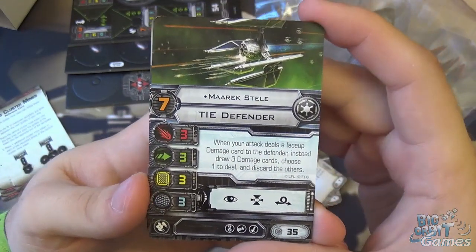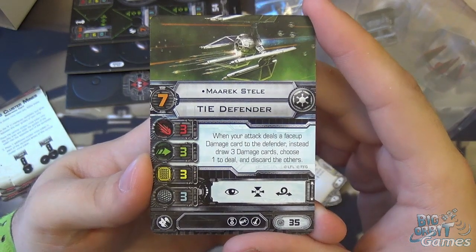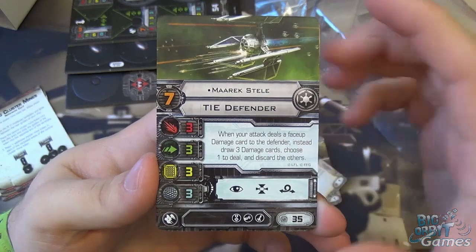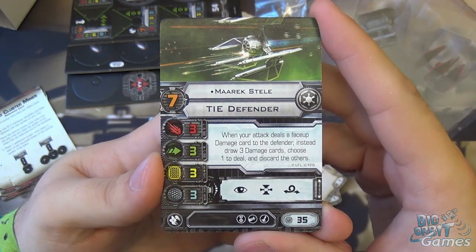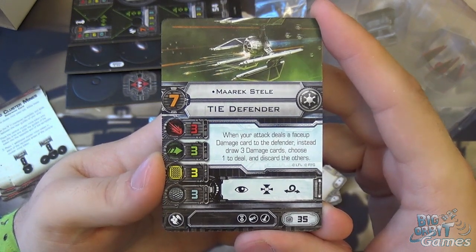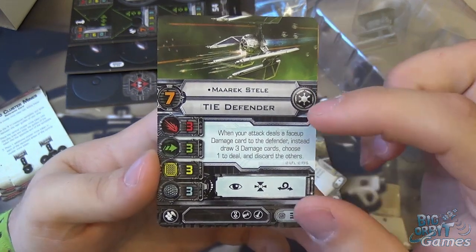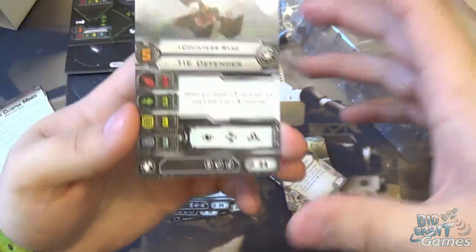On to the TIE Defender. First is Marek Steel at pilot skill 7, stats 3-3-3-3-3 across the board — nice and even. Actions are focus, target lock, and barrel roll, with elite upgrade, cannon, and missiles. His ability: when your attacker deals a face-up damage card to the defender, instead draw three damage cards, choose one to deal, and discard the others. That is a very punishing ability — some people are keen to see how Marek Steel performs because you get to pick which damage you deal, especially in that clinch moment. The catch, of course, is you have to deal the damage first.